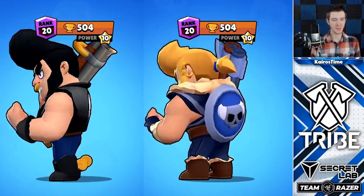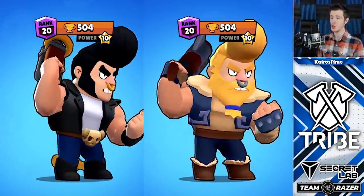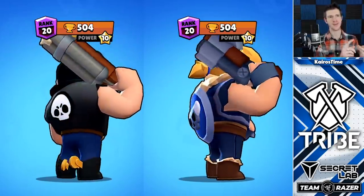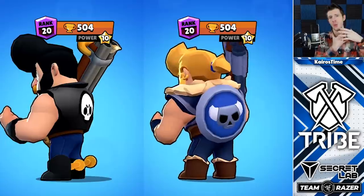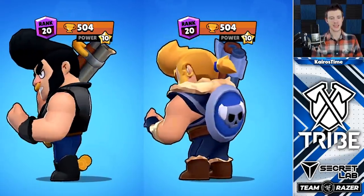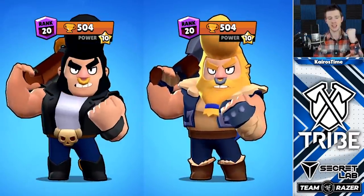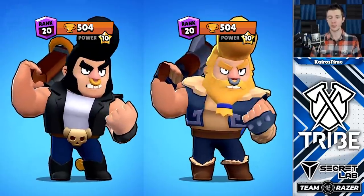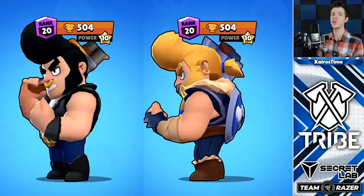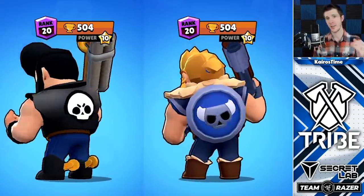Also in ninth place, we have Viking Bull, who gets 20 for his axe gun, 20 for his new hairdo and man bun, five for his earrings, five for the added facial hair, five more for the facial hair which comes all the way down to cover his chest, five more for his vest, 10 for the shield on his back, five for the bandages on his arm and spiked knuckles, and five for his fur boots. He does not have any changes to his attack or super, bringing him up to a total value of 90 gems — but it only costs 80, which is a 10 gem value.